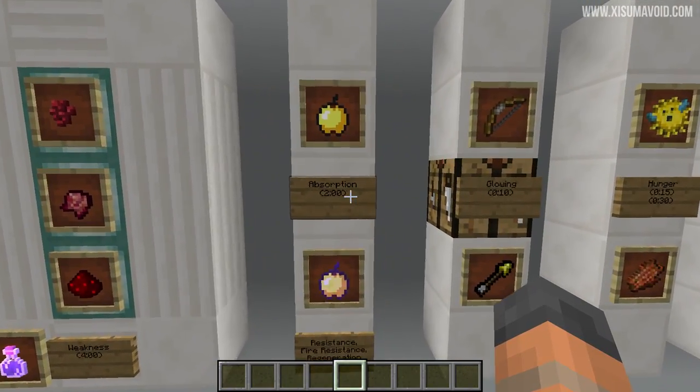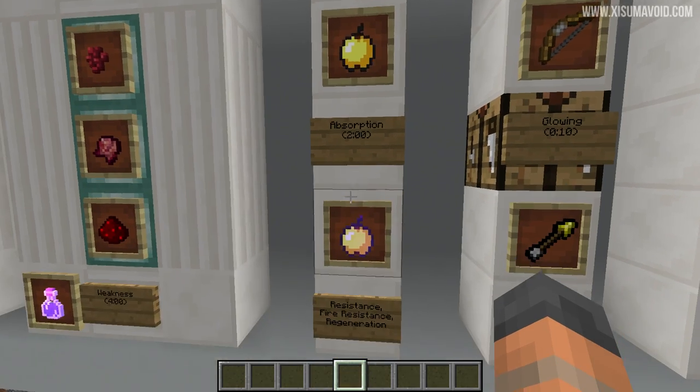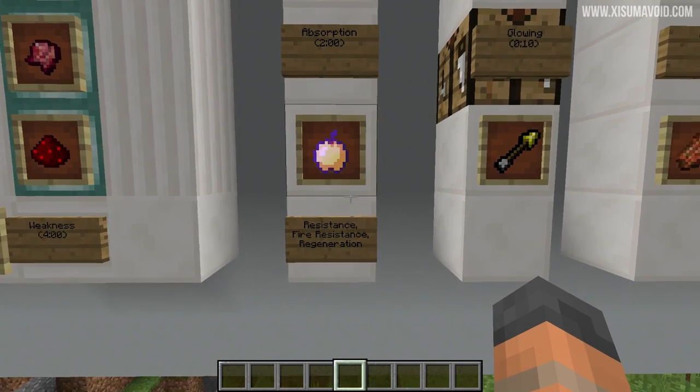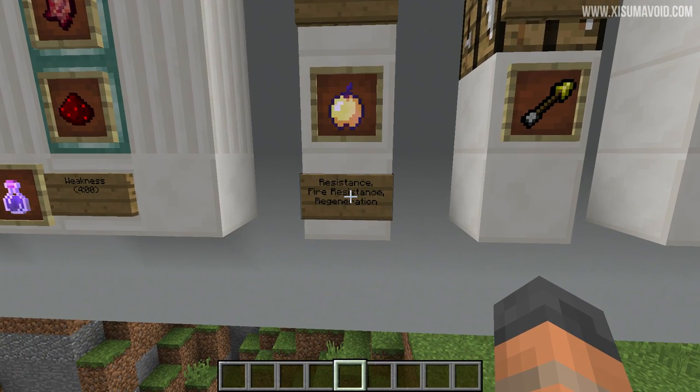Next up we've got absorption — you'll get 2 minutes of that from a regular golden apple and from a notch apple as well. The notch apple will also give you resistance, fire resistance and regeneration.